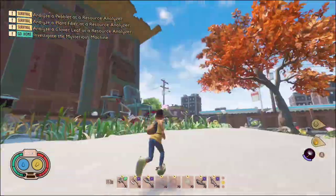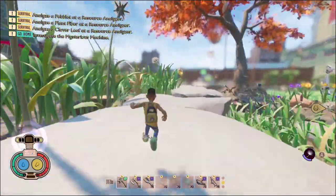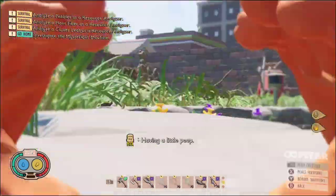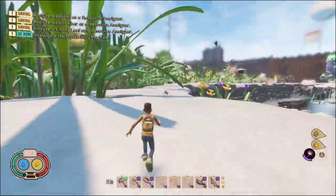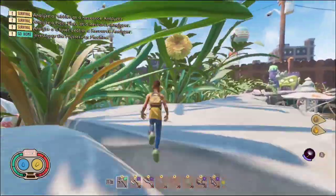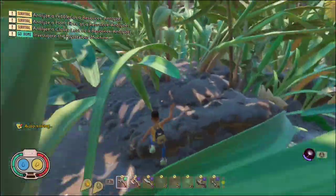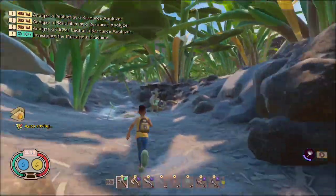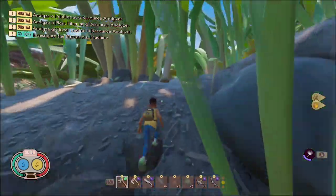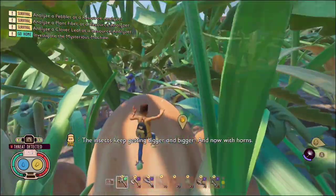Once you get here, you can just run your way past the shed. Keep on heading this way. Once you get right about here, you can just go through here — there's going to be a roly-poly. Then just jump down here. You can just run past all the bugs you see. There is going to be a black ox-beetle right there. Just jump past all the mushrooms.